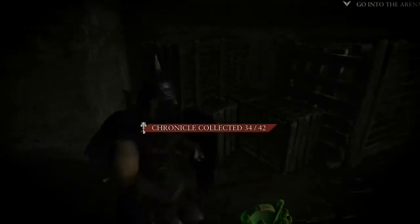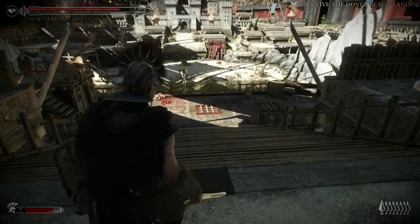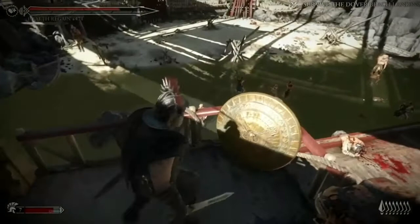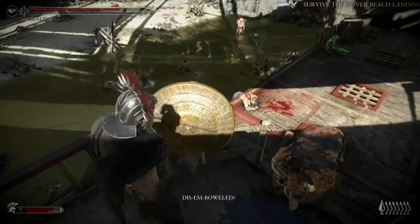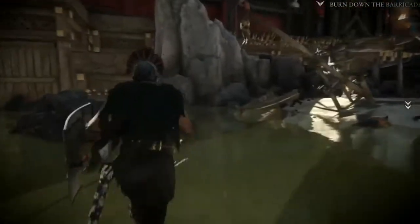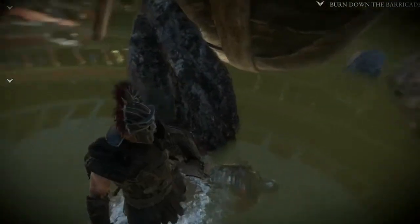Now these next two — I had a DVR malfunction so you can't see me collect them — but once you head into the arena, head down the ramp but don't jump off the ship yet. Head left up the steps there and then there is a vista. Now you want to jump off the ship and fight the big battle with the rest of the gladiators. Once that's over, turn around — that's the ship you jumped off — go to the front of the ship and in the water there's a little body right there that has a scroll on it.